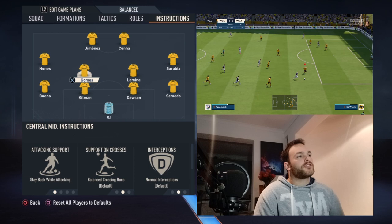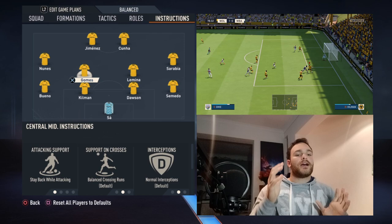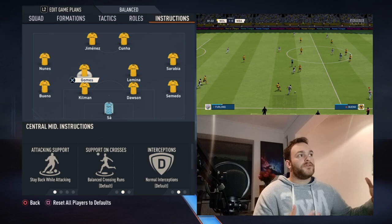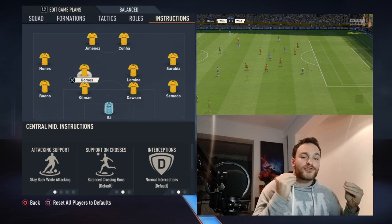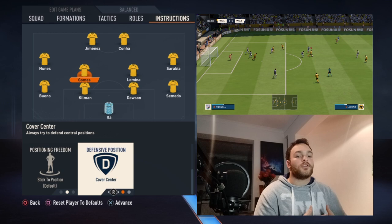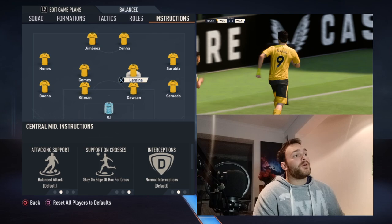As for your midfield instructions, it's not exactly symmetrical. Gomez is given the Ruben Neves role — the deepest midfielder, more or less the DM. From time to time Nunez will tuck in as the left central midfielder, Gomez being the deepest, and Lamina as the right-sided midfielder. This is why it more or less shifts into a 4-3-3 but retains the structural integrity of a 4-4-2. Gomez is set to stay back while attacking, balance on crossing runs, normal interceptions, and stick to position covering centre — he shields your back four.